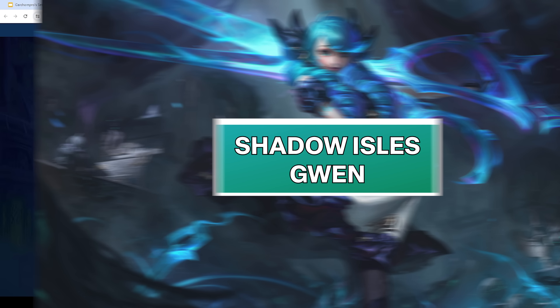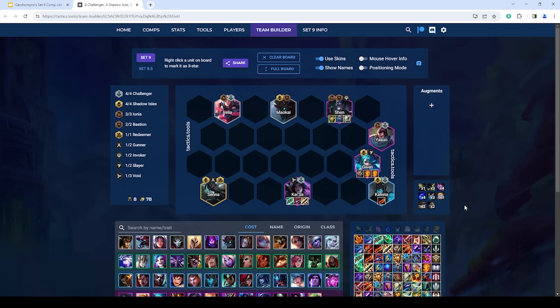The final comp is Shadow Isles Gwen — really good if you have a Shadow Isles plus one or hit Senna quickly. Viego is not a great unit so you either want the Shadow Isles plus one or Senna, though you can play four Shadow Isles without either as a transition. The board runs four Challenger, four Shadow Isles, carrying Gwen and Kaisa. For Gwen itemization, she wants a healing item (sometimes two) and then damage — Hand of Justice is the best, but Gunblade and Bloodthirster are acceptable. Titans, Spark, and Deathcap are really good on her; double Hand of Justice Titans or double Titans Gunblade are among her best builds.